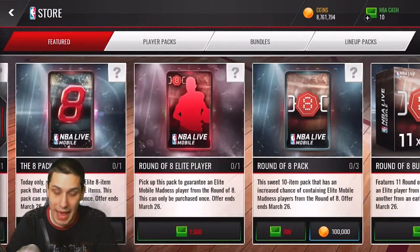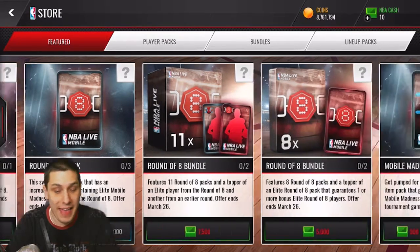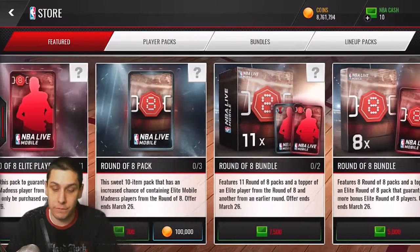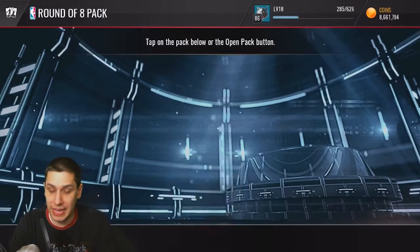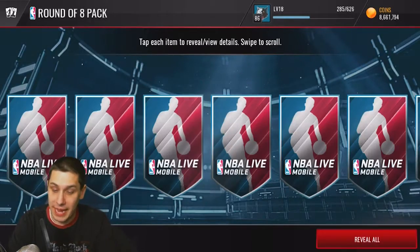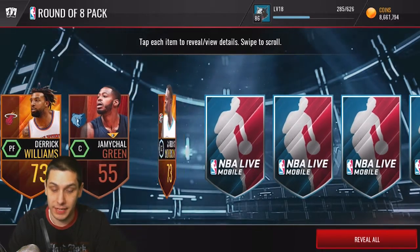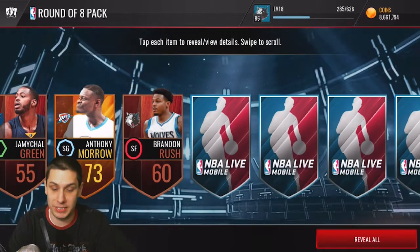We missed again. Anyway, the Round of Eight packs are going for 100,000 coins each, so adding that to the five times 40,000 brings us to a total of 500,000 coins spent today on packs. If you guys are enjoying these pack opening videos, make sure you drop a like and subscribe to the channel if you're new. Let's rip these packs — maybe going a little slower will get us something good.